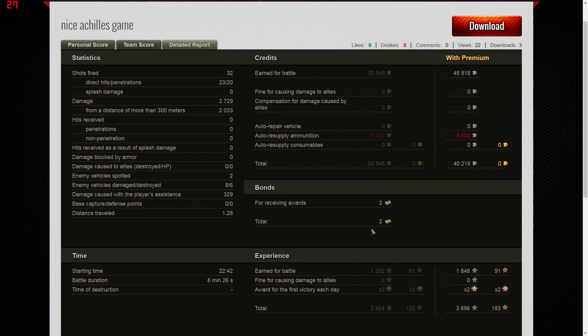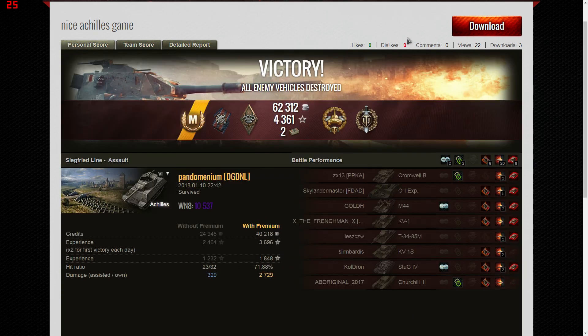With the times-two experience bonus, he got 3696 XP for his crew. Cracking little game — hope you enjoyed it. He defended very very well, kept himself well hidden, was only spotted a couple of times in the entire game, took down the bulk of the enemy tanks, and did a huge amount of damage for a tier 6. If you enjoyed it, please give it a like and subscribe if you haven't already. Enjoy your games, have fun, don't take it too seriously — this is Gamer Dom, signing out.